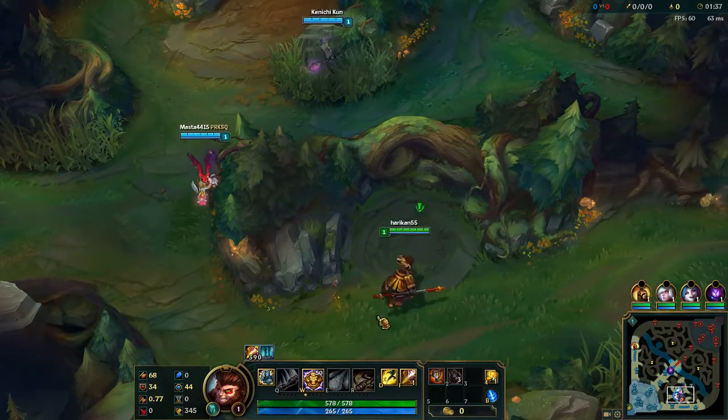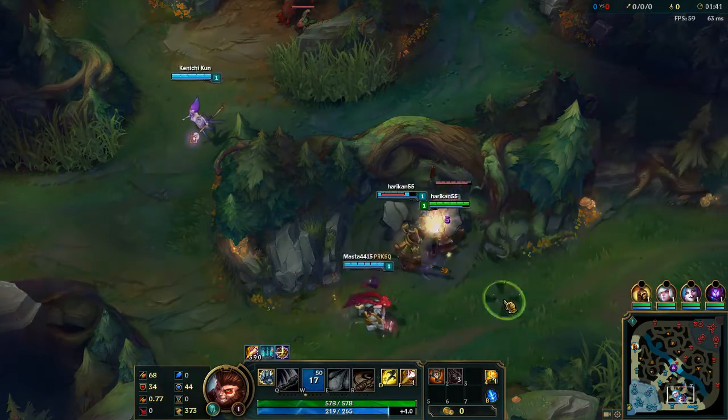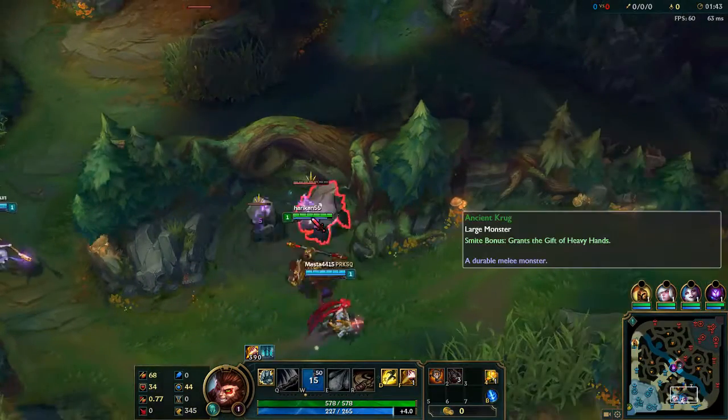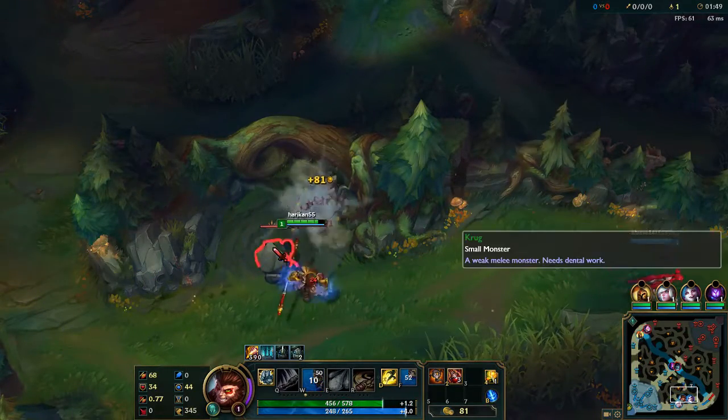Your Q is called Crushing Blow. It's basically an auto-attack reset, gives you a little bit of extra range on the attack, and most importantly, it shreds armor, which is pretty cool.